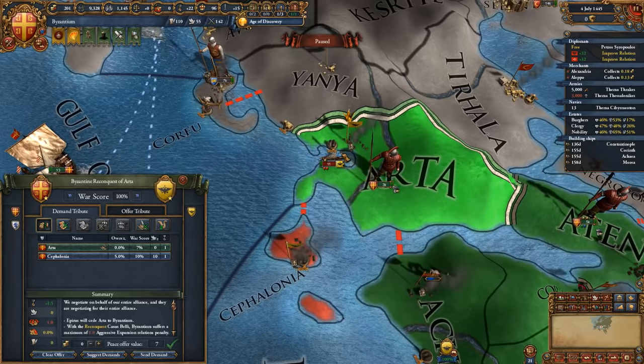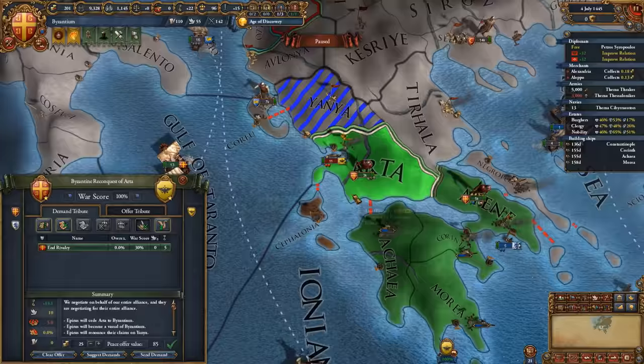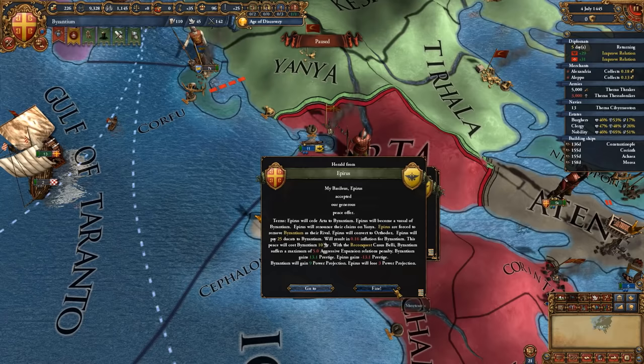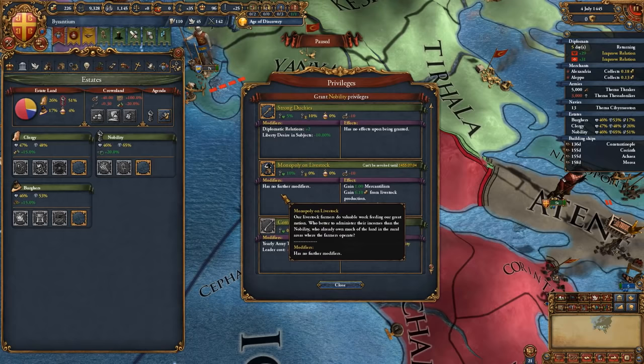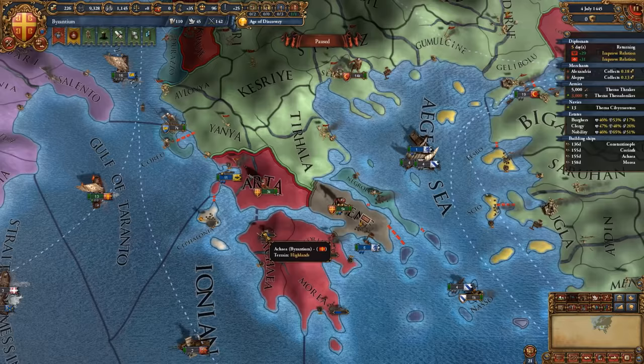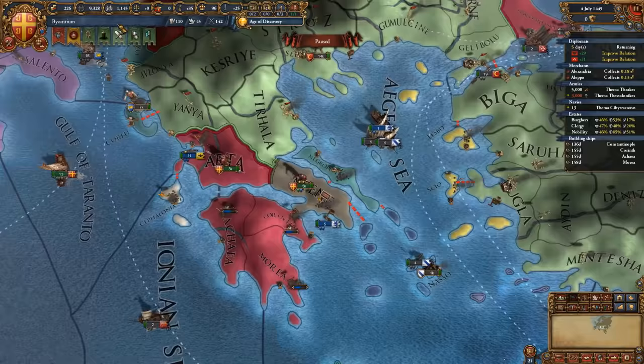Even though they will be slightly disloyal, it will be worth it. Cancel the core they have on Ioannina. Make sure you take Arta, vassalize whatever is left, force religion, take the cash — and that's it. We now have a small Epirus, which means we can also give out the strong duchies privilege for the nobility, because we have two vassals: Athens and Epirus. Move all of your army over to Athens and move the fleet over to Athens as well. Wait for the galleys to finish building before making your next move.